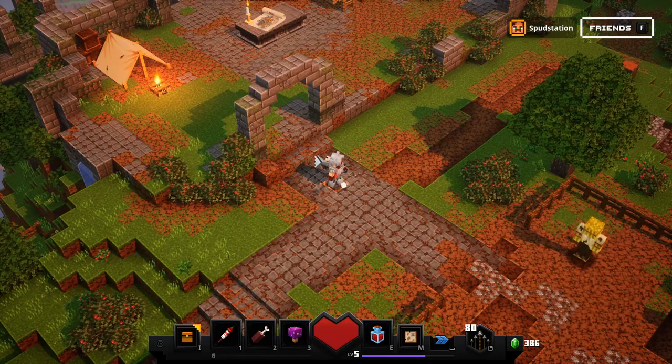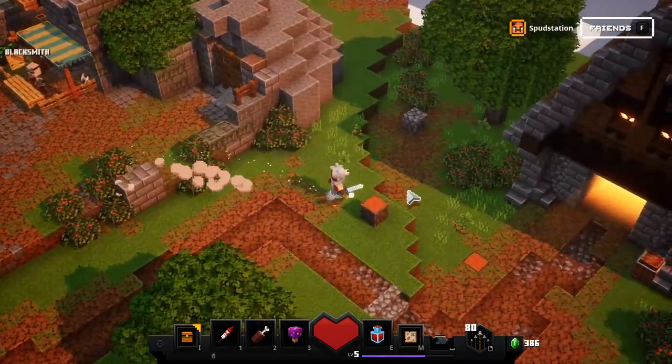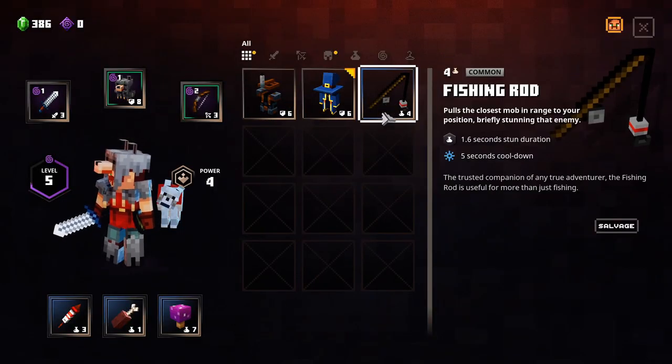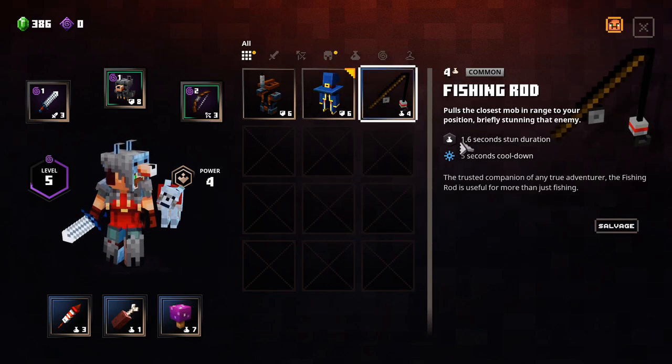Hi guys, this is Spud and today we are going to be taking a look at the next level of Minecraft Dungeons. First of all, I want to tell you why I switched out the fishing rod for the death cat mushroom — it's because the death cat mushroom has a higher power rating than the fishing rod.